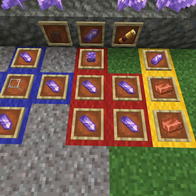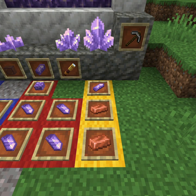Amethyst Shards can also be used in a variety of recipes, starting with Amethyst Crystal Blocks, which is just four shards in a block-shaped pattern. Next, we have the Spyglass, which is just one Amethyst Shard on top of two Copper Ingots.